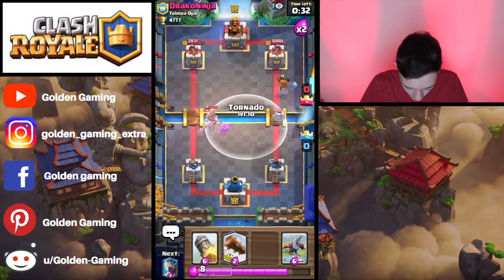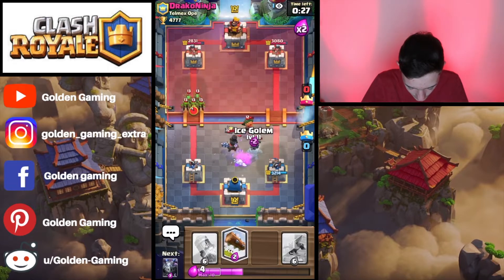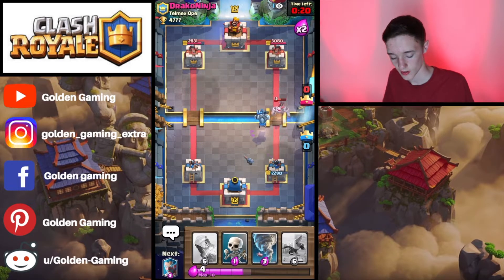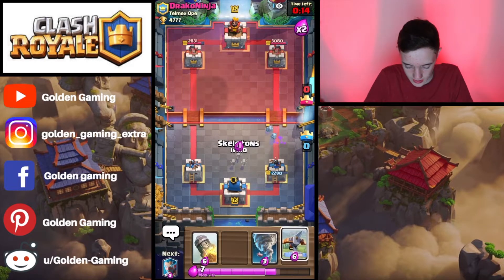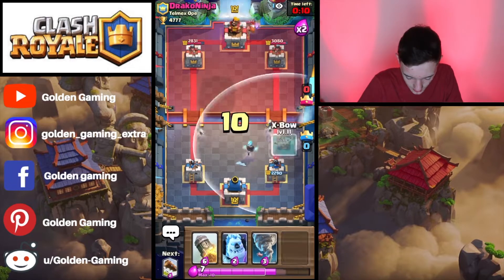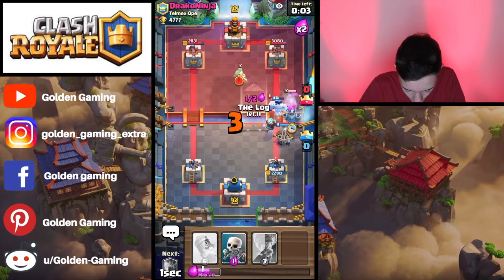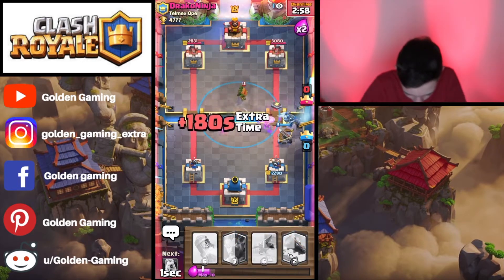We're going to put everything to the middle with the Ice Wizard and then cover that up with another Ice Golem. We're also going to drop a Mega Minion to fully kill that Dark Goblin, and that's also going to fight the opponent's Mega Minion. Now I can just cycle my Skeletons and cycle the Ice Wizard. We're going to go X-Bow with the Ice Golem, set up the Mega Minion, pull the Mini Pekka, and tornado everything in the middle.